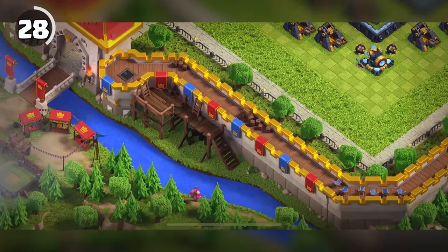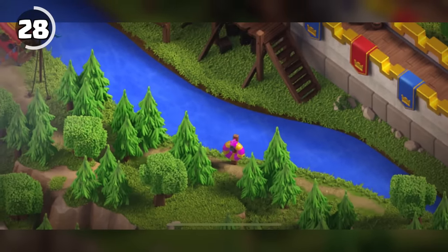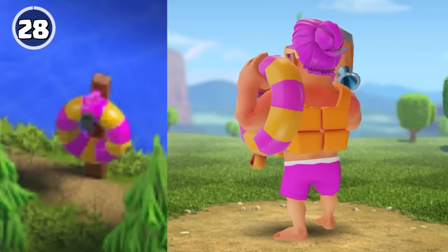The summer set was teased a month prior in the Clash Royale scenery. A donut floatie can be seen at the bottom, which can also be seen throughout the summer scenery — it's also the donut the Warden is holding.